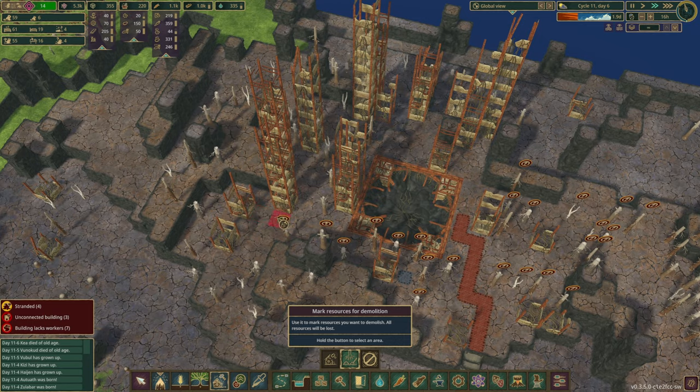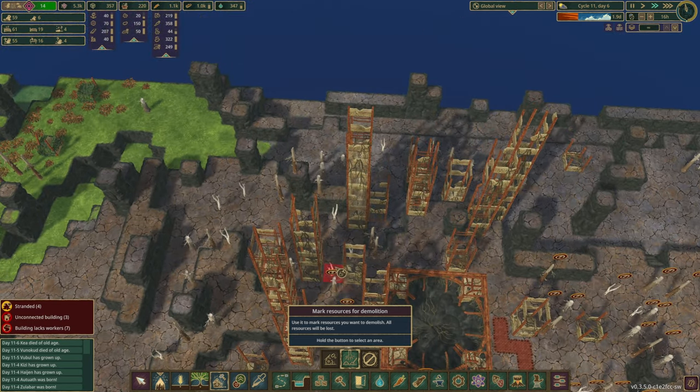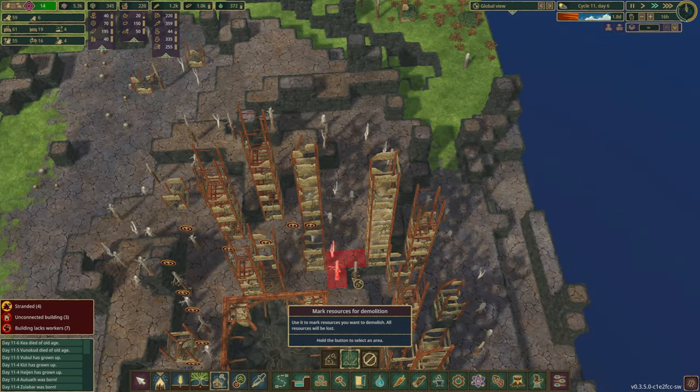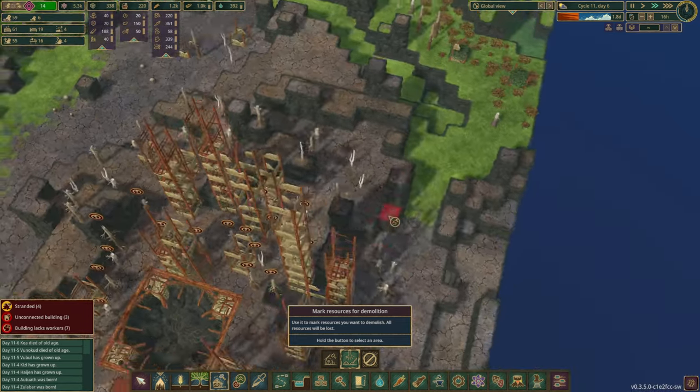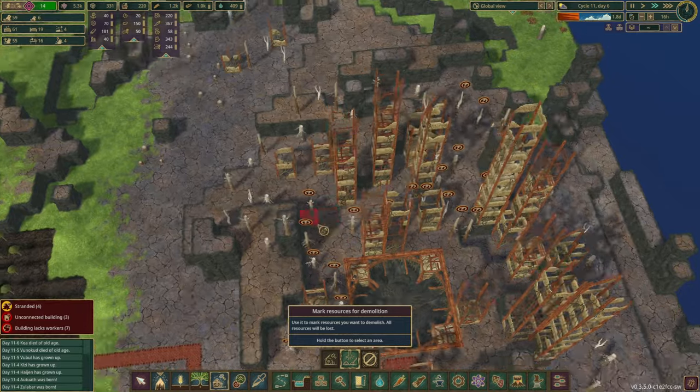Those trees are now marked, same with these. We have to be a little careful because I don't want to accidentally remove any of the ruins over here. We do want to preserve the look that we already have.